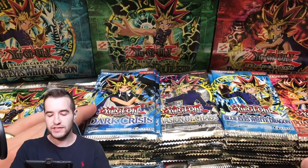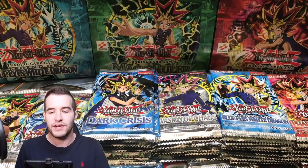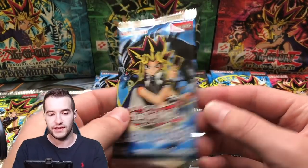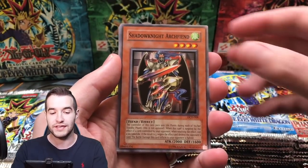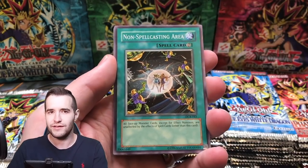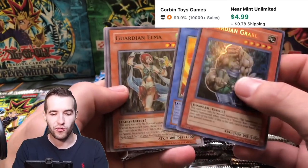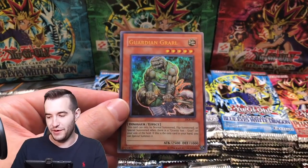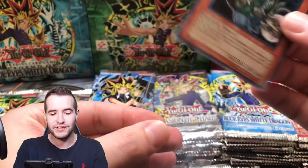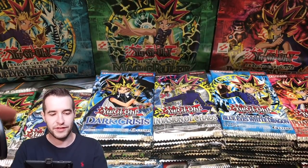Alright guys, we have 39 packs here. Most of the packs are in these four sets — Metal Raiders and Spell Ruler, there's only a couple of them. We have a lot of LOB which is nice. Dark Crisis is always the least favorite of the legendary packs I would say, but still has cool cards like Battle Scarred and Hezodian Necroz. Right off the bat we got a Guardian Grawl and then a Guardian Elma.